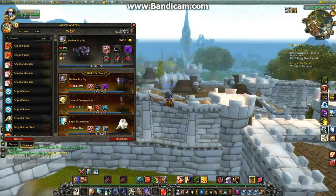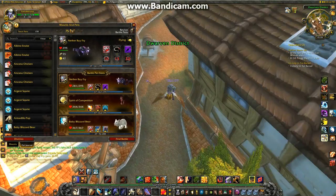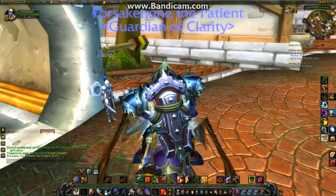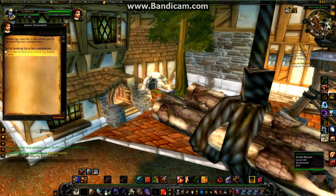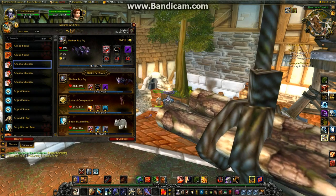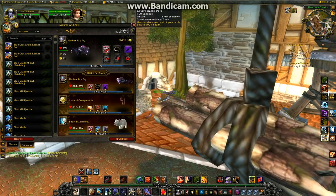You can actually speed up the process by speaking to a pet trainer in a city — they'll just cost you 10 silver. So here's one I think. If you speak to this person and say I'd like to revive my battle pets, I think that does it for all of them. So you can use all of these, get them all damaged and beat up, and then you can just res them all.